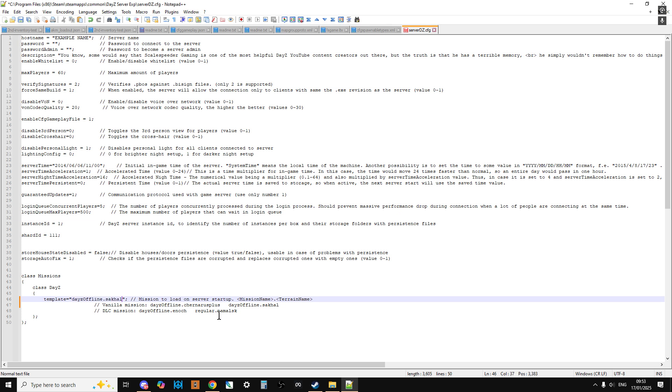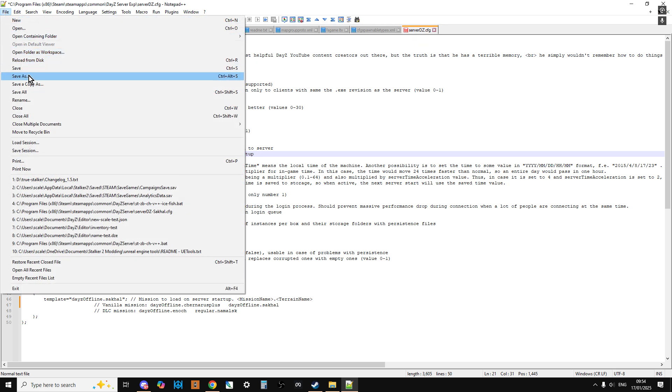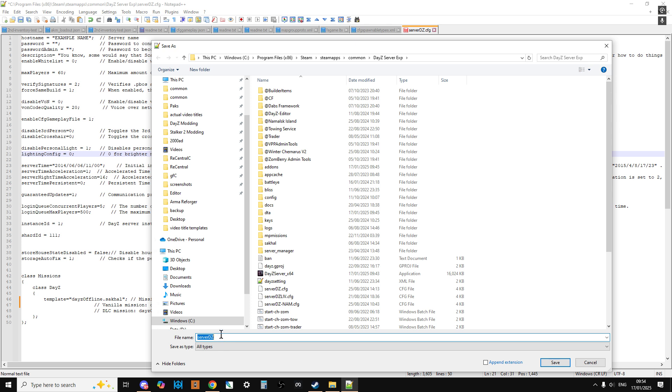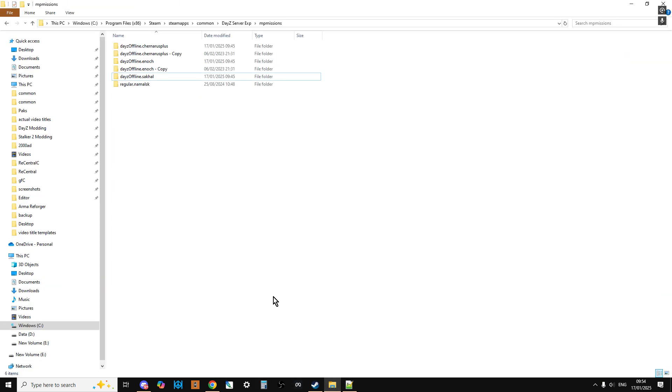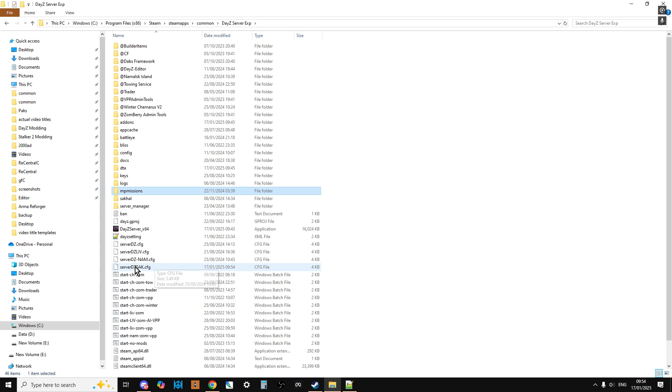This is also a good time to check that you've got things like EnableCFGGameplay equals 1. You can change everything else with your admin tools. Now we need to File Save As and call this serverDZsac.cfg - I'm going to put inverted commas around it so it saves with the correct extension. We should now find we've got serverDZsac.config in our local server folder.